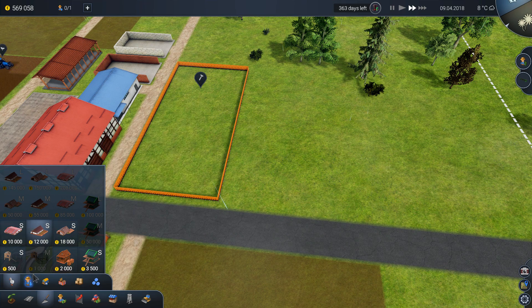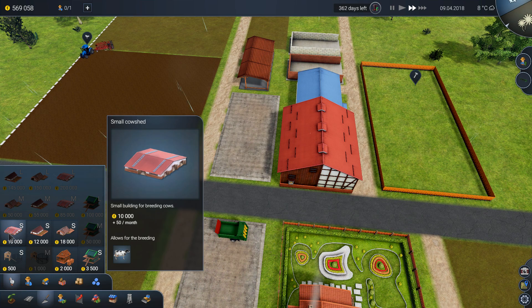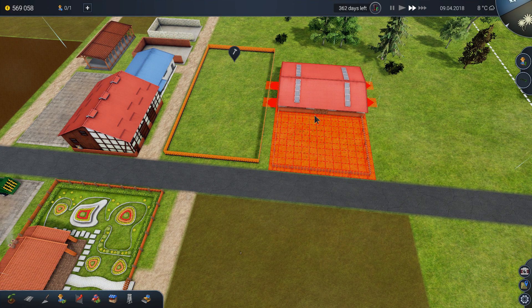What I discovered is that you don't really need to raise your cows or your animals to slaughter them — you can just buy them off the market, which is simpler.